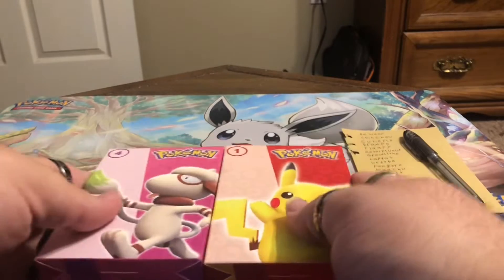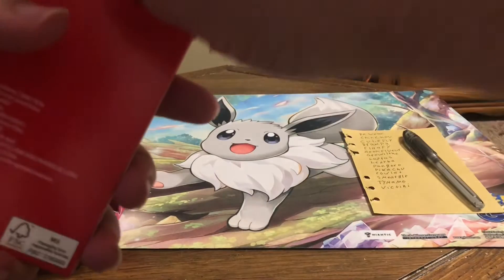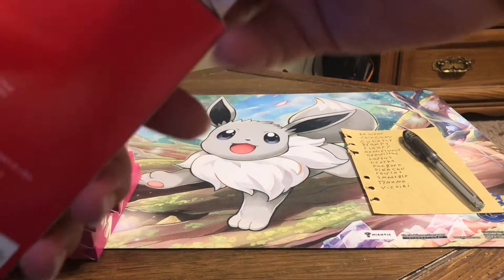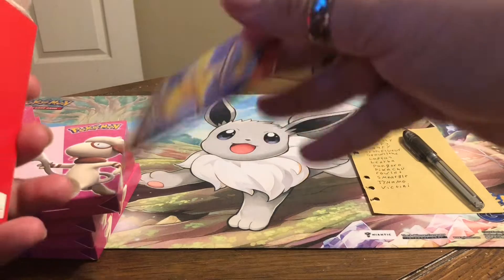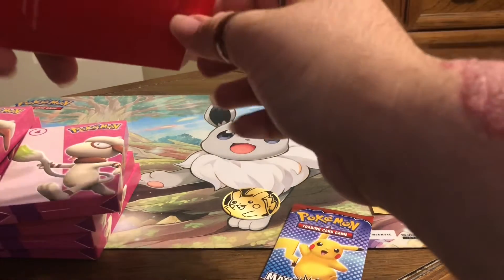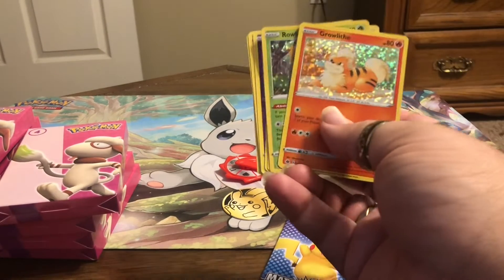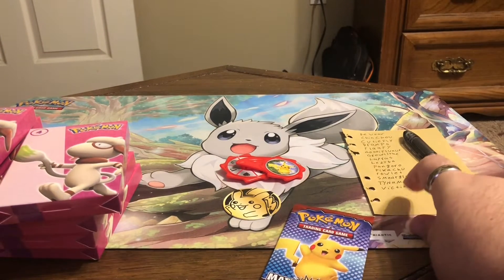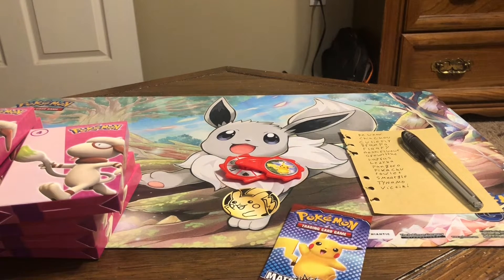The general items in the box are all the same, I think. We're going to get a mini booster pack that contains four cards, one holographic, and this coin. I won't count the packs I've already opened on this checklist. There are 15 Pokémon cards that you can get from these packs.